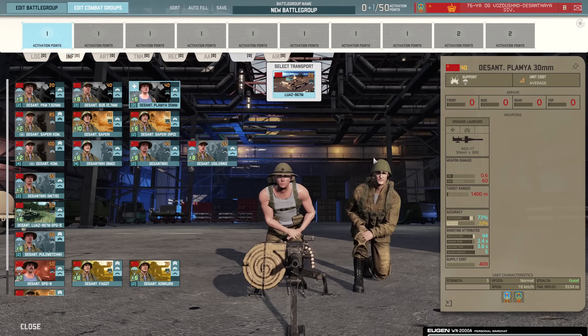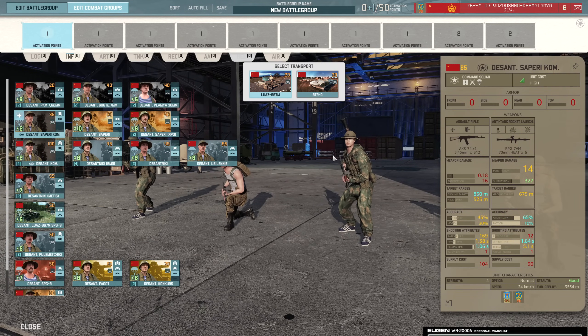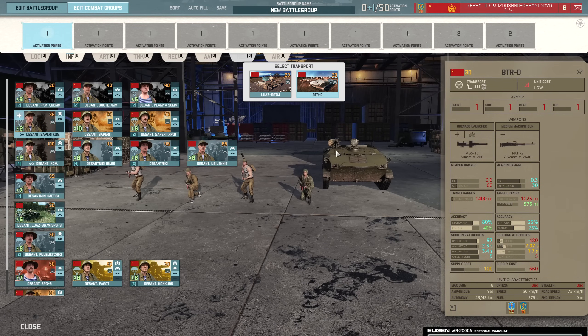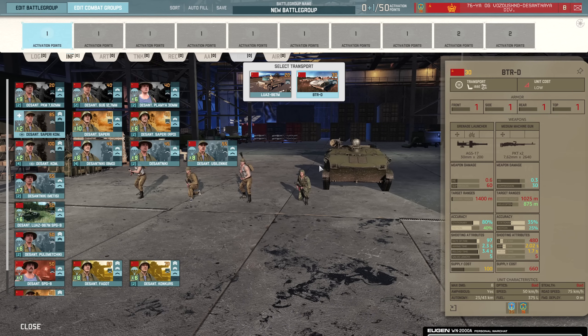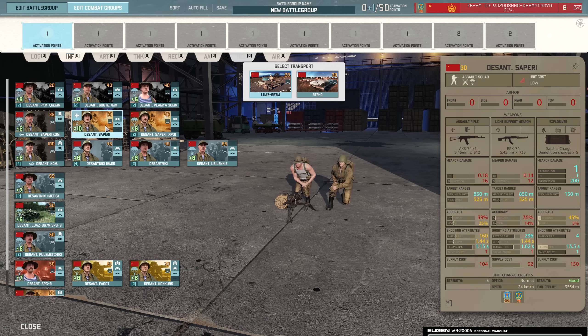Then there's the 30mm grenade launcher. Then we have the Desant Sapari — a four-man leader squad with the shock trait, and it can be brought in with the BTRD. The BTRD is actually pretty good as infantry fire support, but it's a little overpriced in my opinion. They're going to get popped pretty quickly with just the one armor. But in situations where there isn't any AT, these things could help rip through things like Sapari or engineers with flash launchers. BTRDs are still going to be really handy, even if they are quite slow.